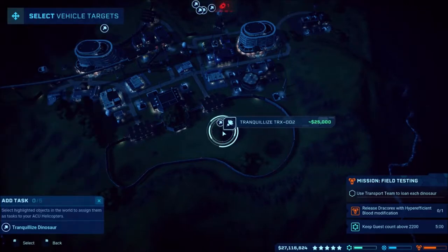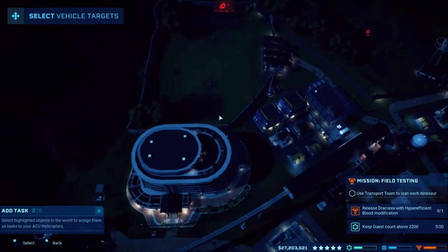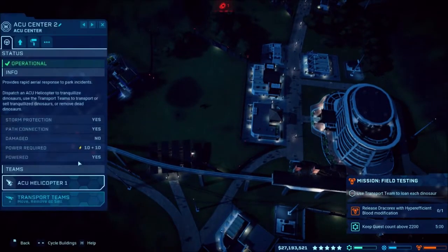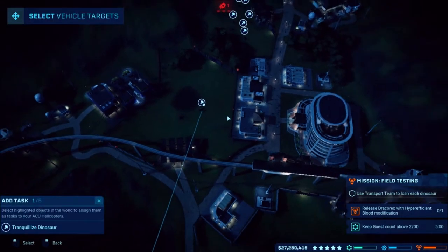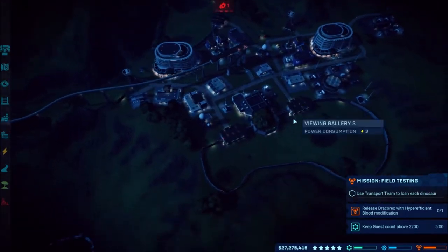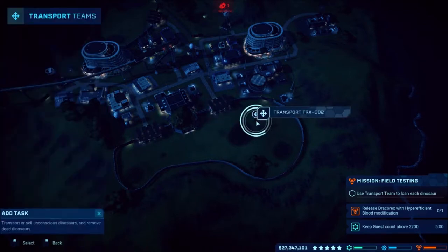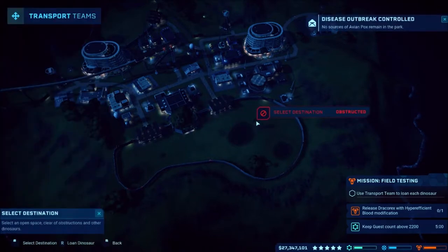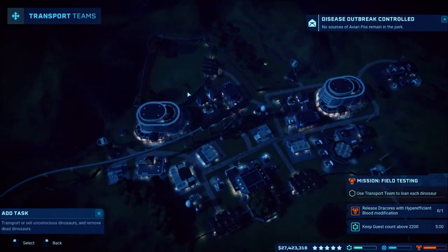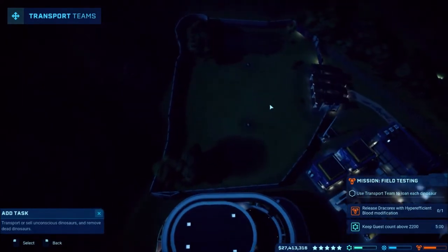So transport — we need to use the transport team to loan each of the dinos. That means we have to knock them out. I read how this mission works — you knock them out, they go away, and then come back. That's why I need the enclosures set up for them. We click and then press R to loan the dinosaur. The T-Rex is going away. I'm not sure if they come back immediately or if you have to wait a bit.